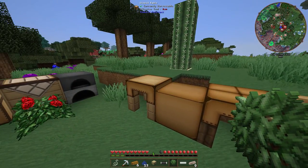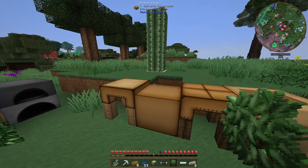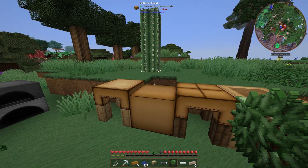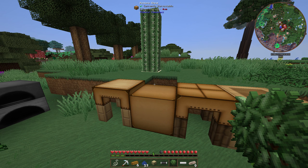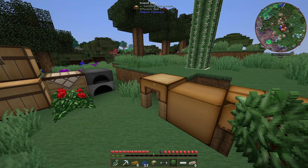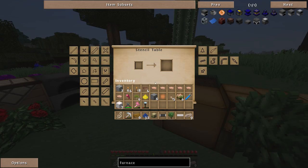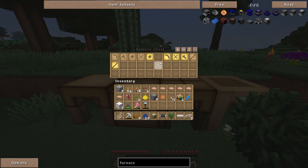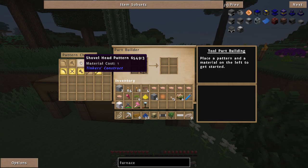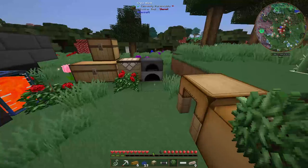You're going to want to jump into Tinkers' Construct as quickly as you can. You can use vanilla tools if you prefer — as far as I know there's no Iguana Tweaks in this pack, so tools don't level up, which almost de-incentivizes Tinkers. Without Iguana Tweaks it does get challenging. If you go with Tinkers you'll need the stencil table, pattern chest, part builder, and tool station. Use the stencil table for stencils, the part builder to build parts, and the tool station to assemble tools.